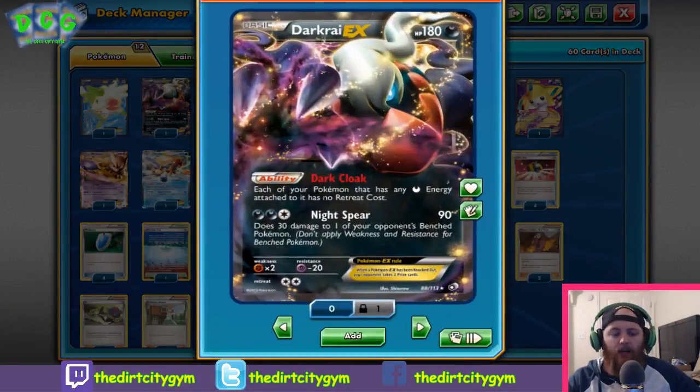Next up we have Darkrai EX. We're primarily using him for the ability Dark Cloak, which gives each of your Pokémon that have any Dark Energy attached to them no retreat cost. That gives us mobility, getting things out of the active and things like that. It's also got the attack Night Spear for two Dark and a Colorless — 90 damage and then 30 damage to one of your opponent's benched Pokémon. Generally we're not going to be attacking with Night Spear, but there are certain matchups — like against Raikou or Jolteon-type decks that hit us for weakness — where you might prioritize loading up a Darkrai instead. All in all, just a great Pokémon to have sitting on the bench.